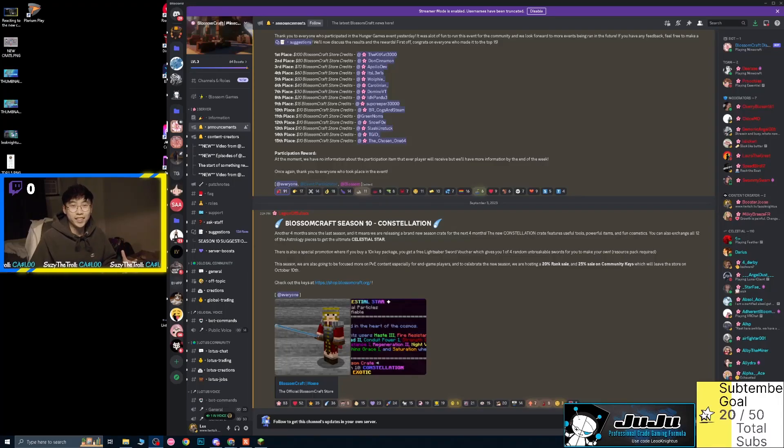Hey guys, what's going on? It's Leo Night, aka Booster Juice from the Lotus server. Today we're going to be reacting to the new crate on Blossom Craft, which I'm really excited about. I'm going into this blind pretty much — I have not seen any leaks, I don't know what to expect. But to start off the video, I wanted to look at the server announcement from Legion.